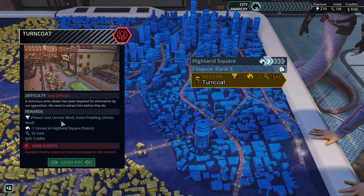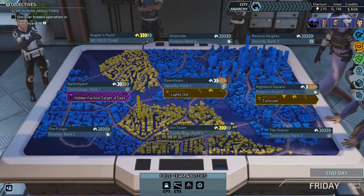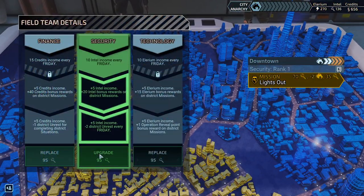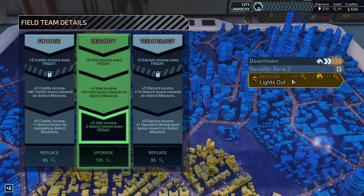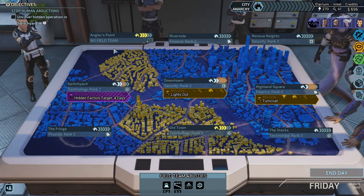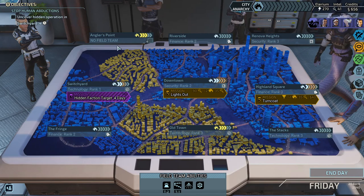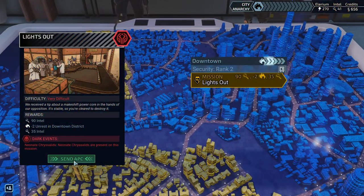We can have a plated vest armor mod, an extra padding armor mod - I'm just going with the mac weave. Here we get a lot of intel and I can also upgrade this place to get even more intel. Cost is 95, let's do it. So this way it's 125 intel for this mission. Also I guess we have to rebuy Angler's Point. I don't think it's gonna be a technology one - it's gonna be security, just to have more balance. Let's go. Oh look at that, we are almost ready.